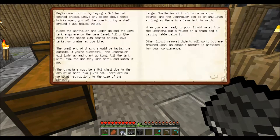Place the controller one layer up and the lava tank anywhere on the same level. Fill in the rest of the space with seared bricks, lava tanks, and drains as you like. The small end of the drains should be facing the outside. If you're successful, the controller will light up and start working.